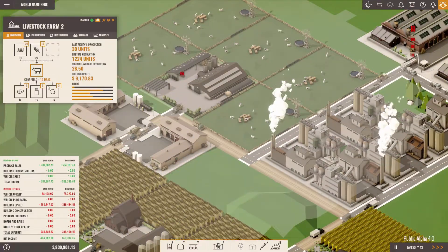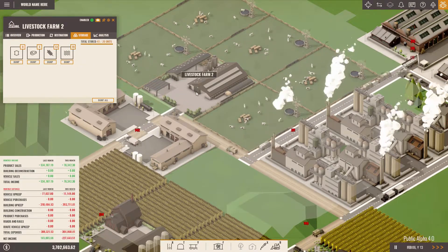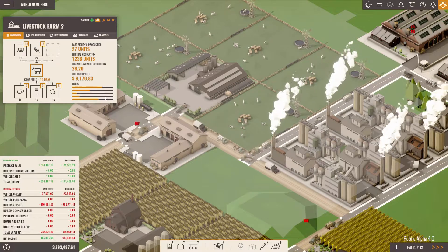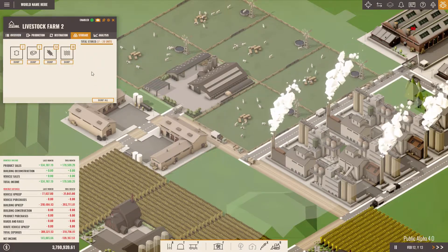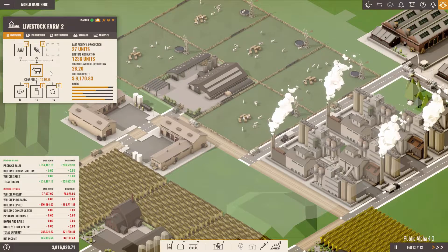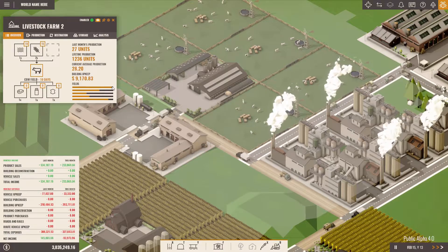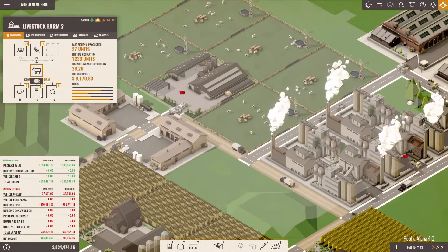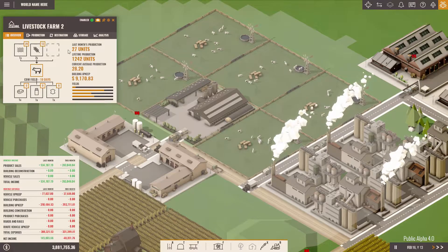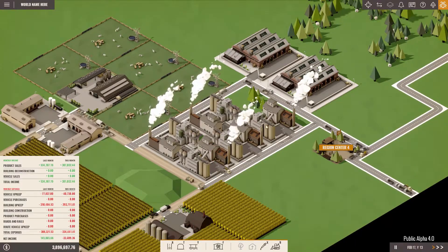Everything is correct now. Let's see what the storage is looking like. Potentially we had the issue that we just could not store the milk we were producing — maybe the storage is just full and we cannot store it. No milk is available. Last month's production was 27, which is one tick too few. So this is more or less fine, I think.